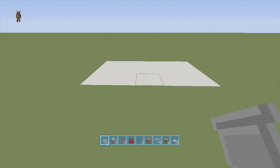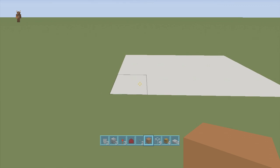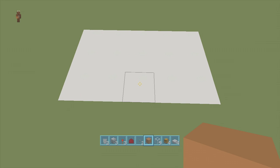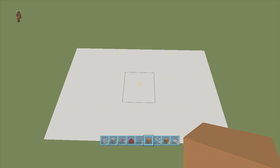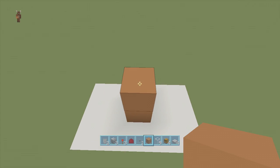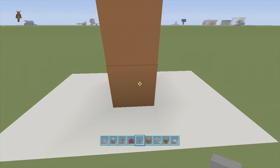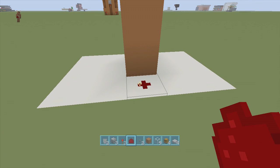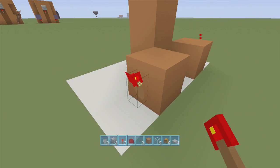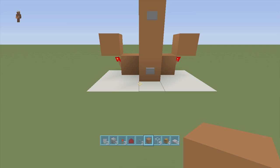Take out your block of choice and go right into the middle of your five by three. To find the middle, go to the bottom left, count over three blocks — one, two, three — then count up one block, and that's the middle. Come up three blocks in the middle, put a button here and a button here. On the back side, on the bottom button, put a piece of redstone dust, two blocks, and a torch coming off both sides of the blocks.